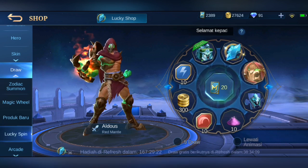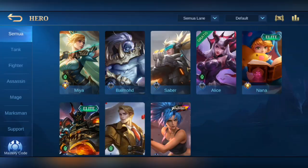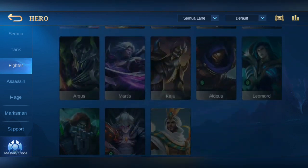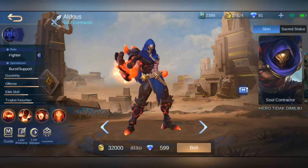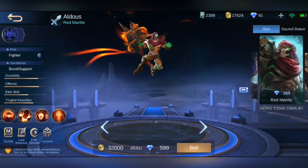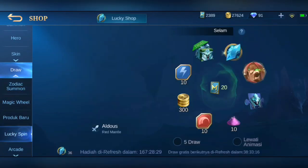Sebelum closing, kita cek dulu harganya kalau kita beli pakai diamond berapa ya, skin red mantel, skin Aldous. Kita masuk aja ke hero, kemudian fighter, kita cari yang Aldous. Ternyata hero-nya malah belum punya, tapi nggak apa-apa. Barangkali yang sering pakai Aldous atau suka dengan hero-nya atau suka dengan skin-nya, pengen dapat secara gratis tanpa diamond, bisa berpartisipasi di event draw tadi. Harganya yang red mantel itu 269 diamond kalau kita beli normal pakai diamond. Tapi kita bisa mendapatkan gratis dengan cara ke shop, draw, dan lucky spin ini.